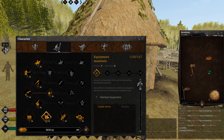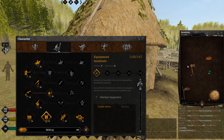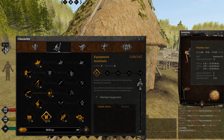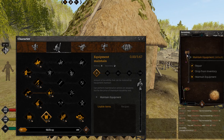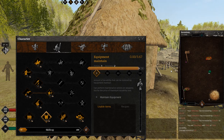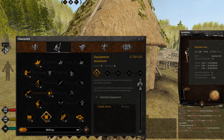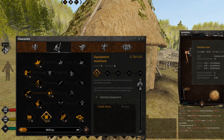Next skill is Equipment Maintain. This skill is also really simple to level, but it's quite annoying because you need a lot of broken items to fix. You need an item like this Practice Axe — as you can see it's out of durability. You right-click on it and choose maintain equipment. One action takes quite a bit of time: a little more than 10 seconds at level 0, then it decreases to about 9 seconds around level 70 or 80. You will need a lot of broken weapons or shields — whatever you can fix.